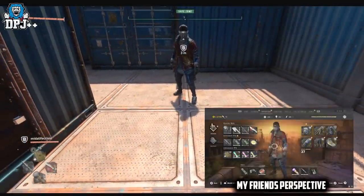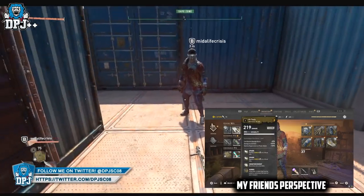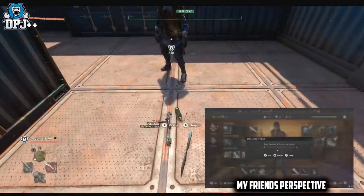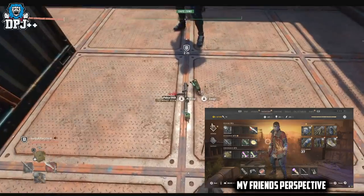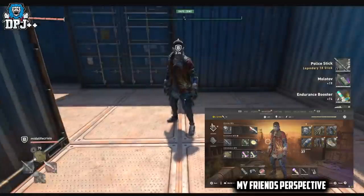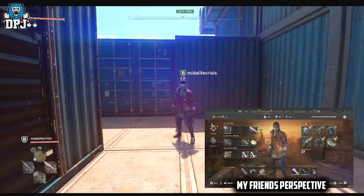Here's how it works: you need to join a friend, or a friend needs to join you — multiple people can join you. For instance, my friend, as you can see on screen, has a few items that I want. He joins my game, goes into his inventory, drops the items on the floor, and I pick them up. While he stays in his inventory, he hard quits out of his game — on PC that's Alt+F4, on console it's dashboarding the game.